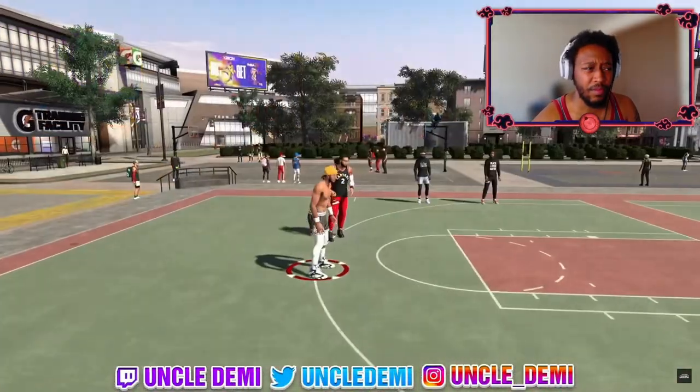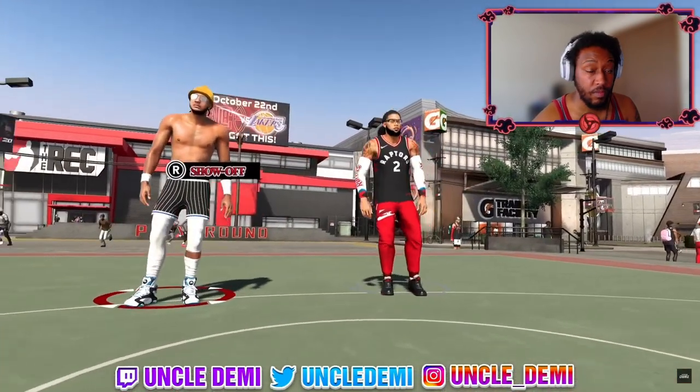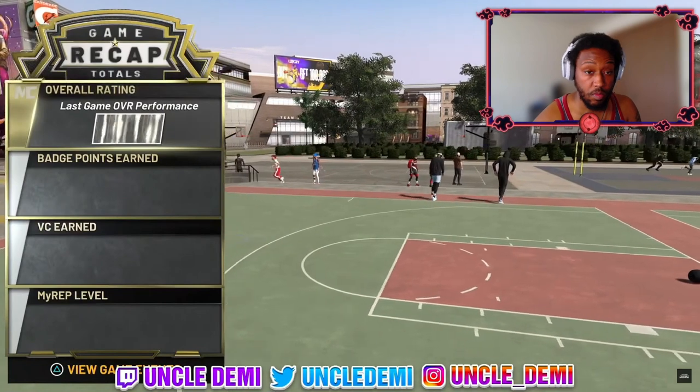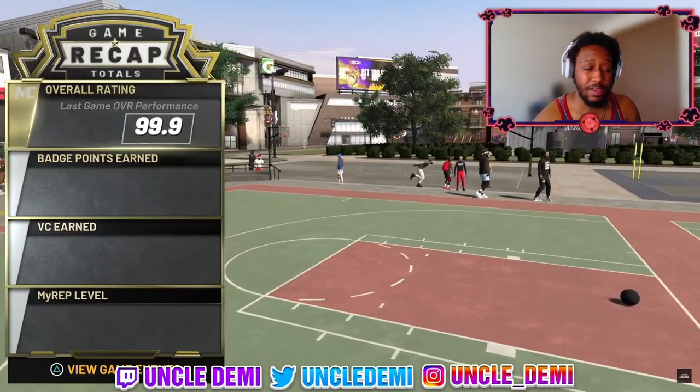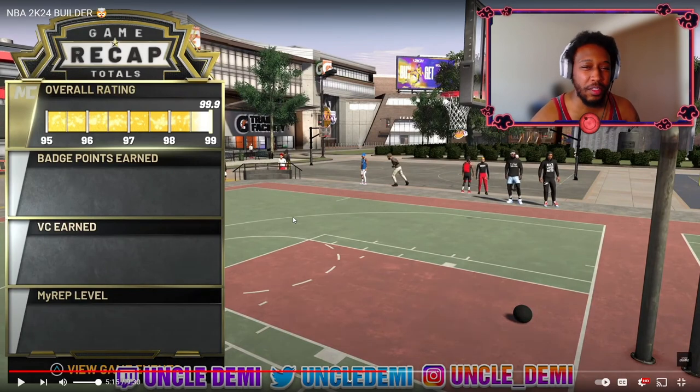You'd expect those dunk animations to be in higher tiers now, and fingers crossed that vertical will also require higher ratings, because then to get certain dunk packages you might need a 90-something vertical. Dunk packages are already tied to vertical — you can't just have a high driving dunk rating with a 25 vertical and get the best animations. So instead of needing a 75 or 80 vertical to get certain dunks, maybe you'll need an 85 or pushing into the 90s.